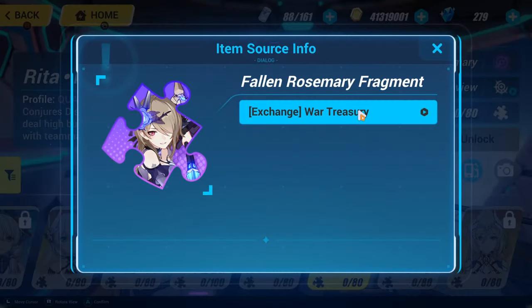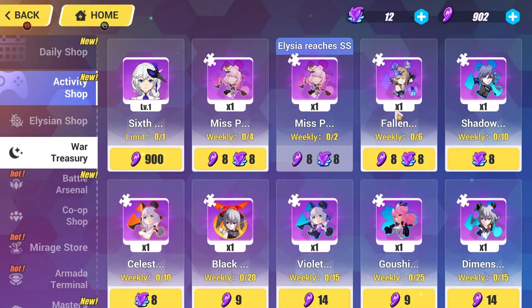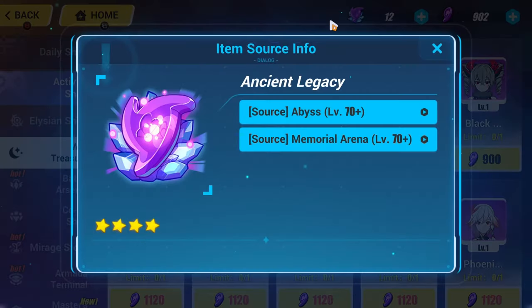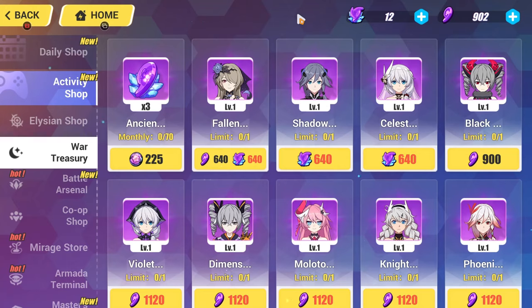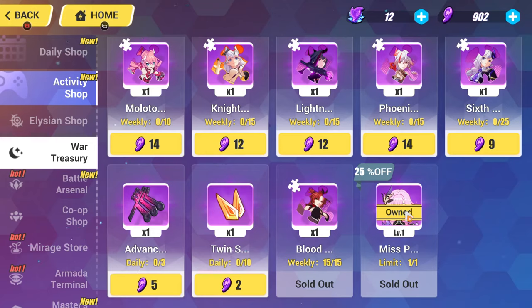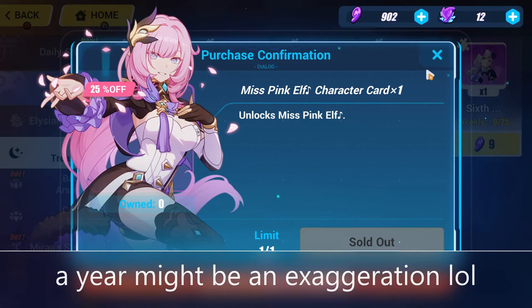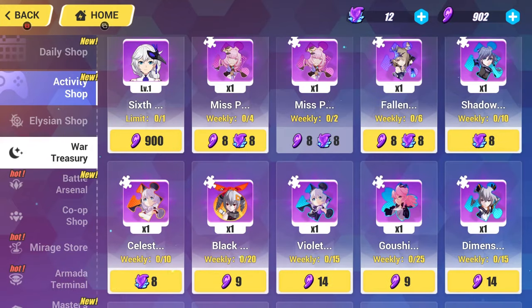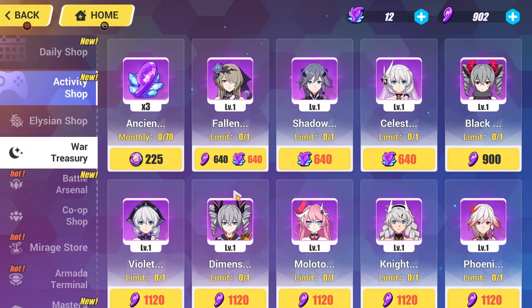With Fallen Rosemary, you can actually technically farm her in-game. You can buy her from the War Treasury, but she's very expensive, and these Ancient Legacies are pretty hard to come by. I bought Miss Pink Elf and it took me forever — I'd been saving those Ancient Legacies pretty much a year. So keep that in mind if you're considering farming for that. But whales might have a better time farming those. Fallen Rosemary is a very solid unit.